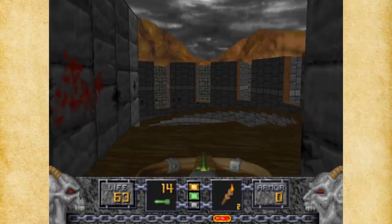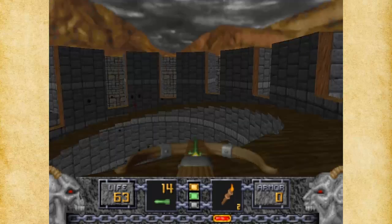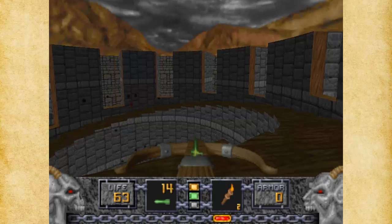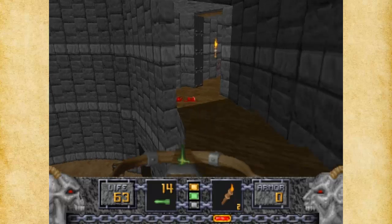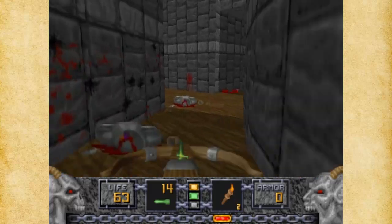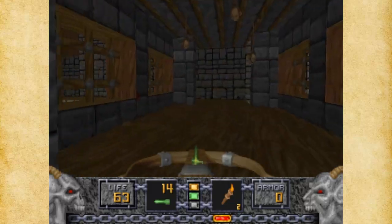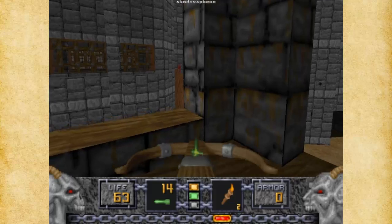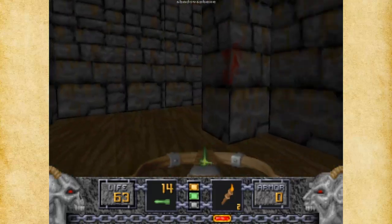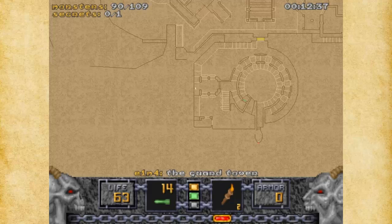And here's the exit. We're not ready to exit the level just yet, obviously, because we've got some things left to take care of, so let's go find them. This area has opened up — you get the shadow sphere, which is helpful. We don't need it just yet.